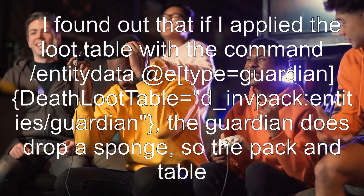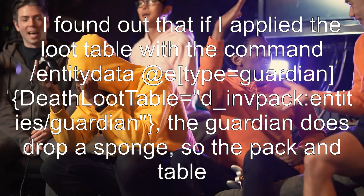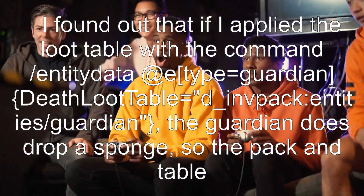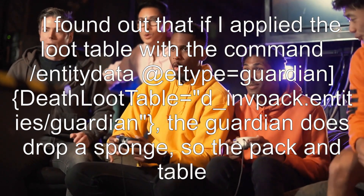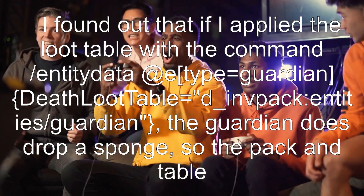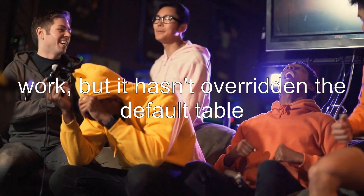I found out that if I applied the loot table with the command — entity data @e type equals Guardian, DeathLootTable equals D-Invpac entities Guardian — the Guardian does drop a sponge. So the pack and table work, but it hasn't overridden the default table.